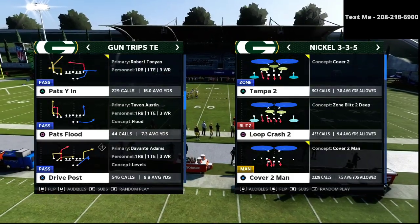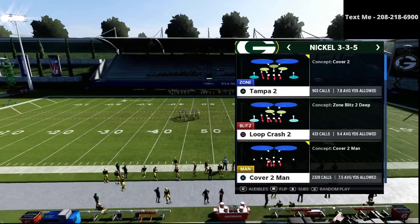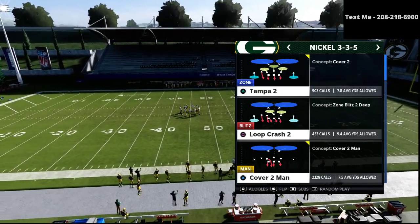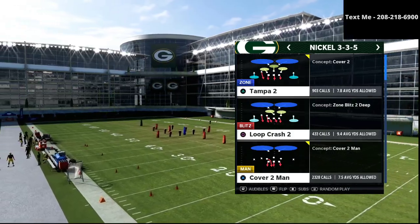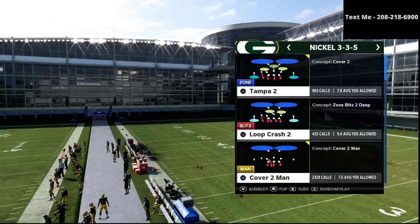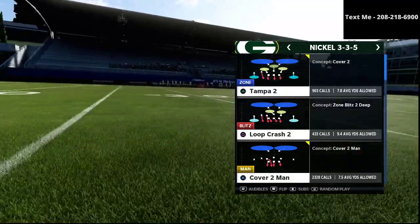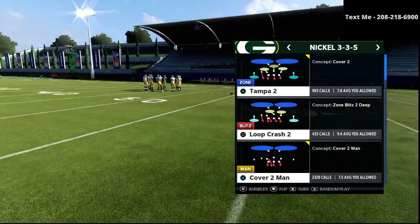The first step that we talked about in yesterday's video was run defense — the importance of being able to always stop the run. We talked about a very good run defense from the nickel 335 wide, cover two man with the spine of the safeties, and certain types of shifts that we could create so that we could basically shoot the gap and stop pretty much every run in the game.